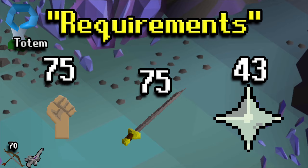70 Prayer would be really nice for Piety, but realistically only 43 is going to be needed. And then a couple more add-ons: 70 Range is going to be needed for the gear setups I'll be showing, and I definitely recommend it just so you can unlock Black D'hide for defense.